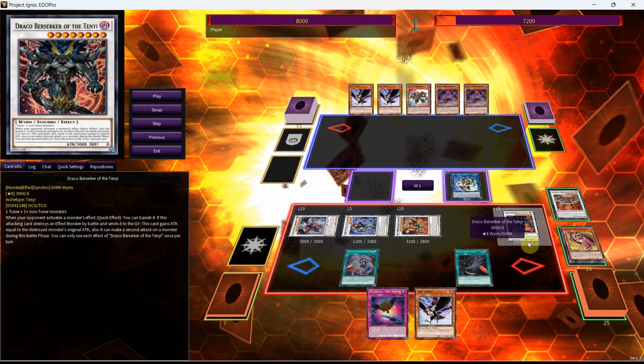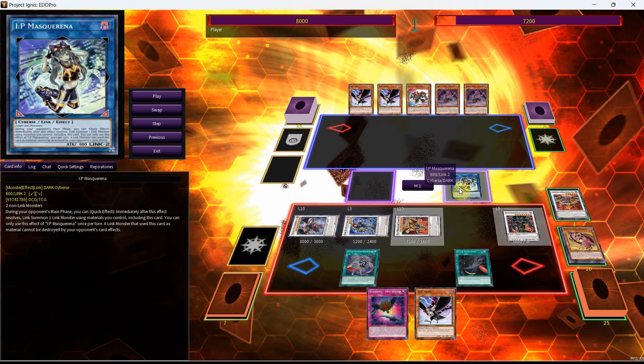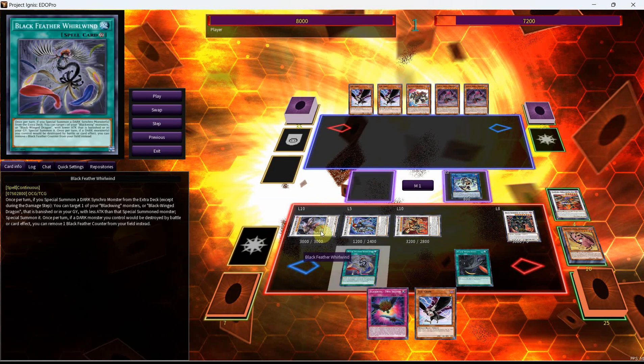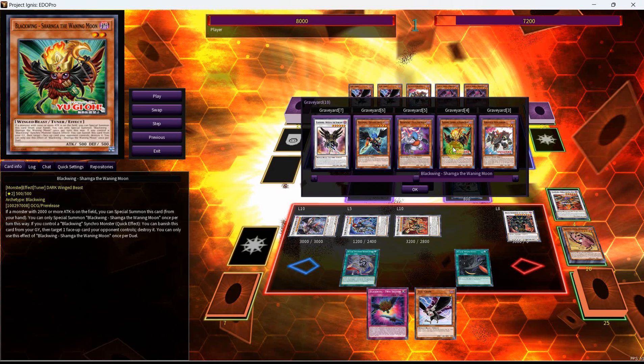Giving us an end board of IP Mascarena, Draco Berserker, the Blackwinged Assault Dragon. The Dark Dimension Soldier will be used for the Unicorn, summoned off of Mascarena. And then you have the Blackwinged Full Armor Master with one extra card in hand and the Twin Shadow. To back all of that up, you have the new Blackwing Tuner to give you an extra pop as a quick effect.